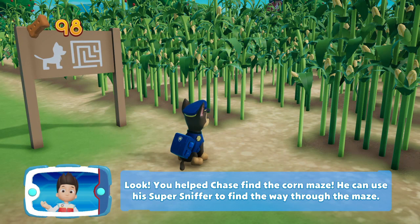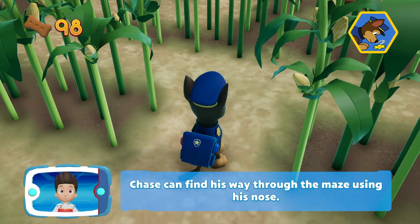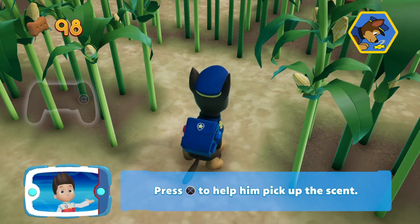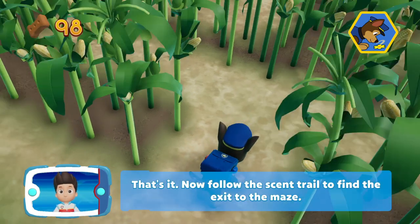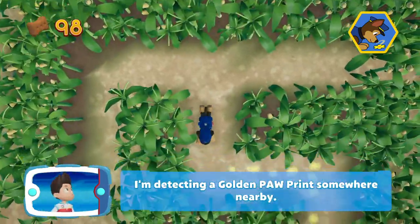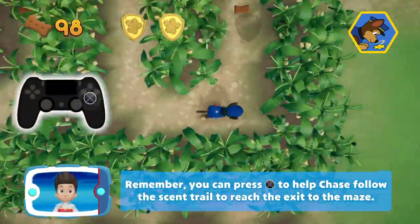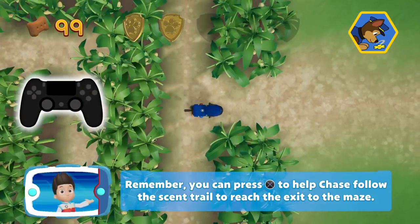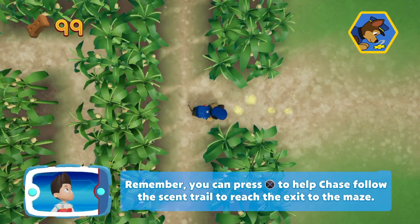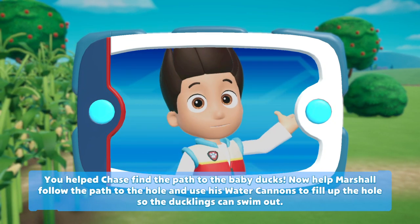You helped Chase find the corn maze! He can use his Super Sniffer to find the way through. To use Chase's Super Sniffer, press the circle button. Here we go — Chase can find his way through the maze using his nose! Press the X button to help him pick up the scent. Now follow the scent trail to find the exit. I'm detecting a golden pawprint nearby — you got it! That's our second pawprint! You helped Chase find the path to the baby ducks!